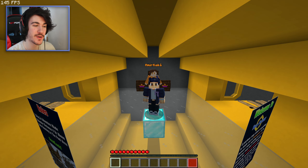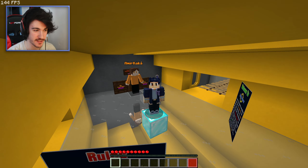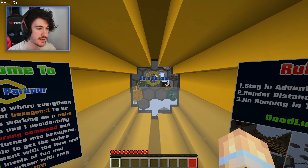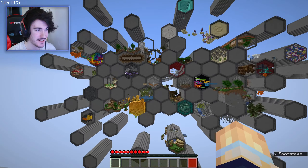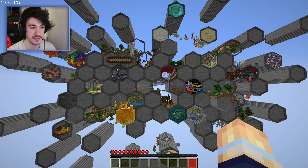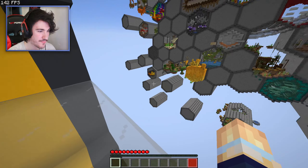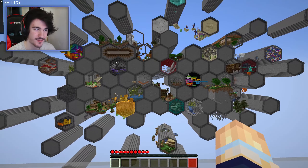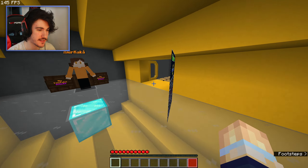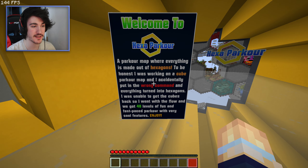Hello and welcome to Hexa Parkour. This is a parkour map made by Amerikakar — as you can see, he's right behind me. Apparently this was supposed to be all cubes, but he did the command wrong and it came out as hexagons. I see a bunch of bees. This is a parkour map where everything is made out of hexagons — pretty cool.